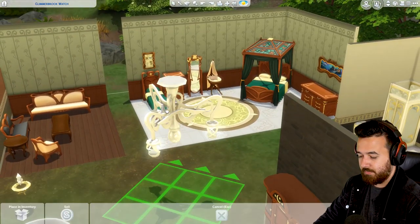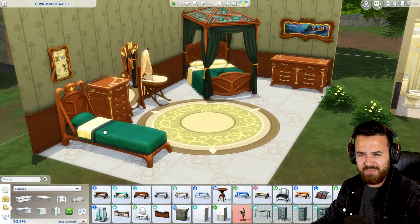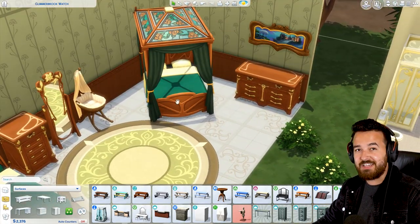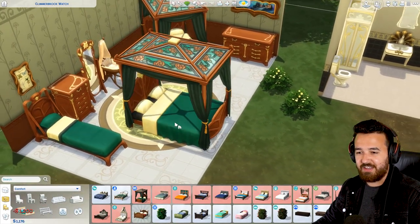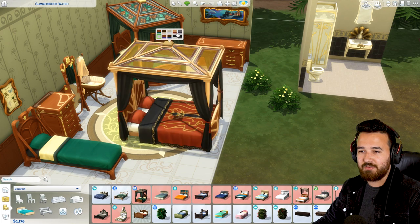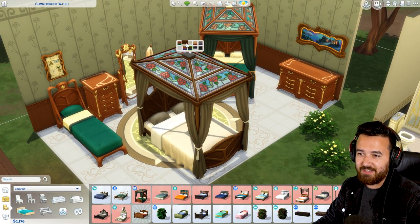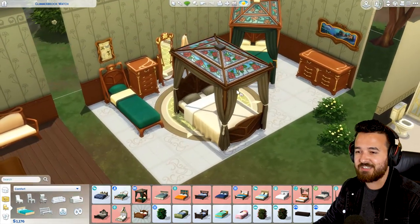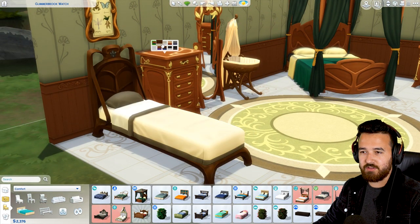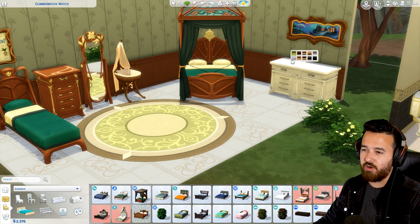Moving on to bedroom themed things over here - I love these items, specifically these beds, both of them. This emerald kind of green color is so beautiful, mixed with that warm wood tone. This double bed is sick - you change it up and you get the glass canopy on top with different variants. This makes me want to do builds just for this bed because it looks so good. I also really love this single version as well. And then we've got two different dressers - a taller single tile dresser and another one - obviously with matching wood tones.